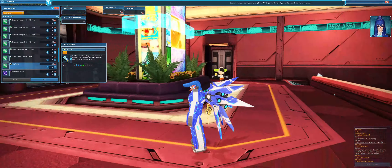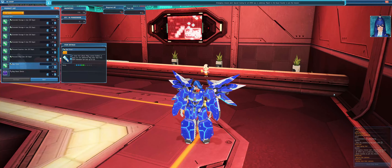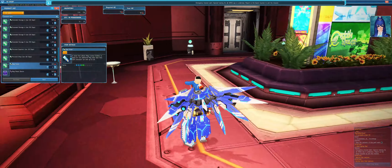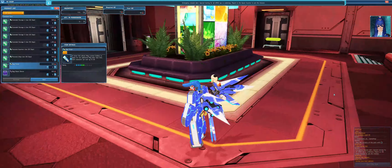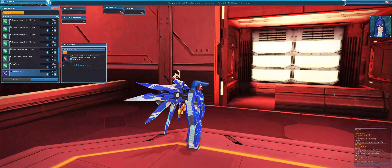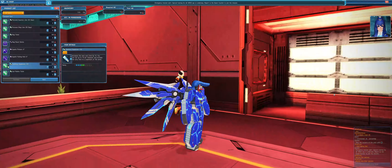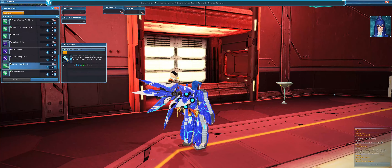The second item is a Mag Ticket. You're going to need a couple of these, especially if you're going to have all your classes on one character, because you only get one Mag per character, which is annoying. If anything's pay-to-win, this thing right here is kind of pay-to-win. I do not recommend the Mag Reset Device — I don't know why it's more expensive than the Mag Ticket, that's just stupid.